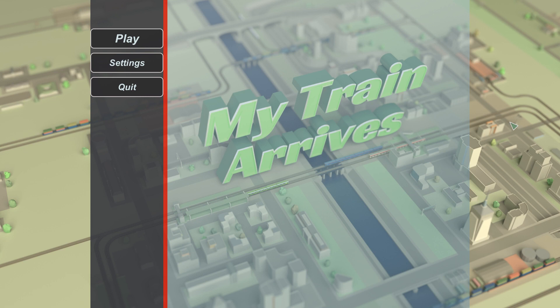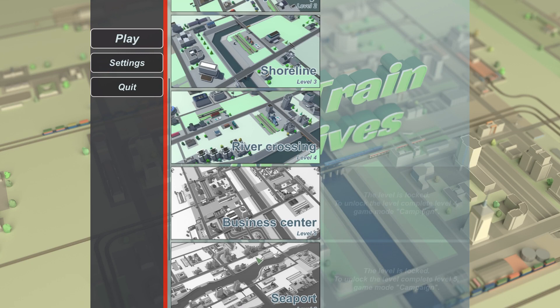Welcome to Sunster Games, the place to find new strategy games. My train arrives! Now, as you can probably guess, we're gonna play My Train Arrives. This game comes out on the 10th of September, but I was very lucky to get the key beforehand, so thank you to the developer for that. Now let's go.